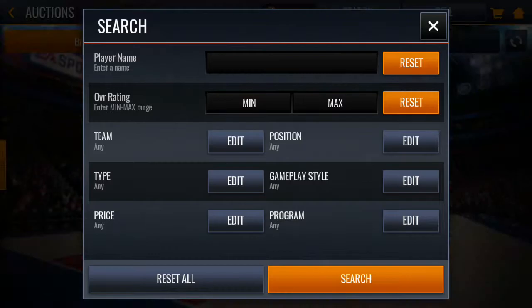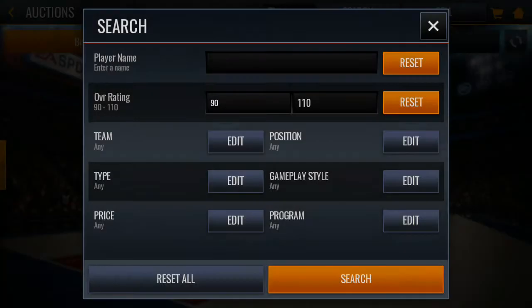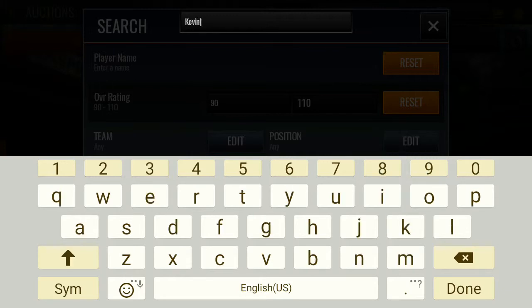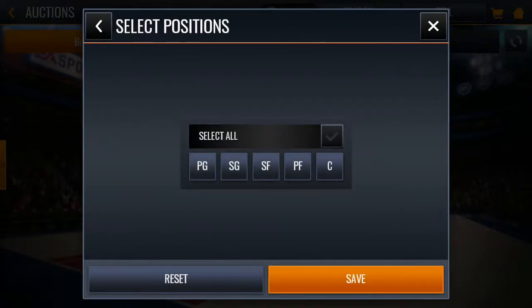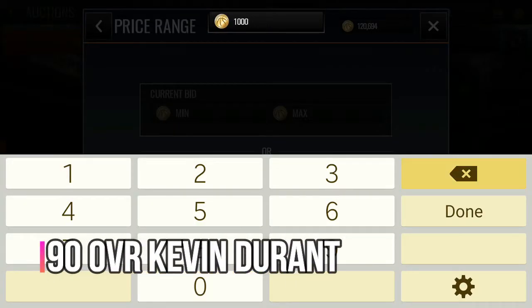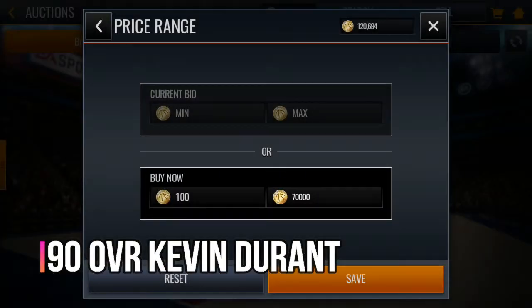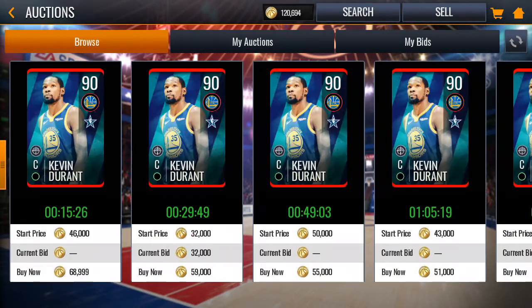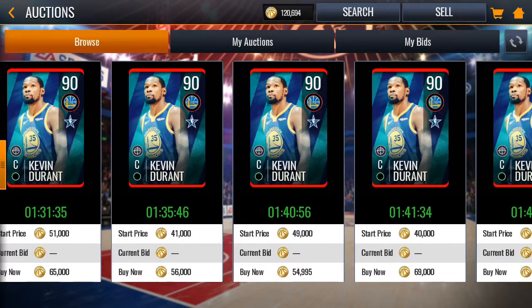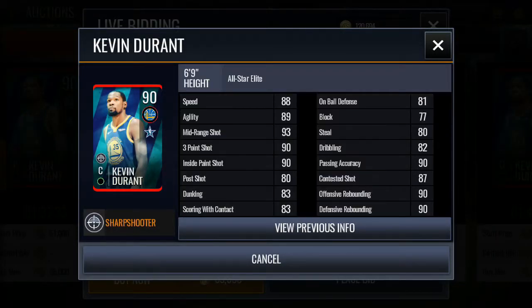For the center position, you know him — he's the snake. We have the 90 overall Kevin Durant at center. He's a real budget piece — you can even get this guy for around 70k. He's a balanced sharpshooter and you can totally get him for dirt cheap.